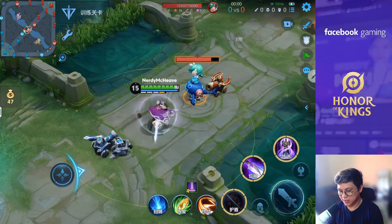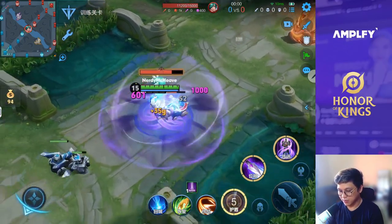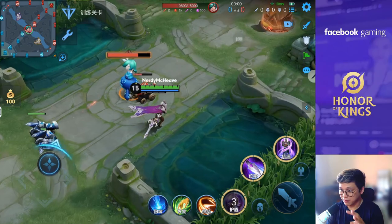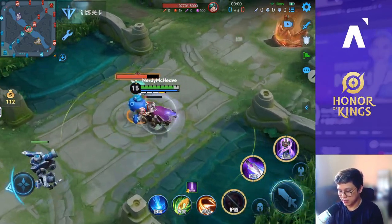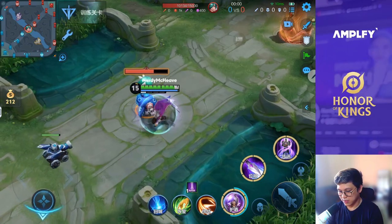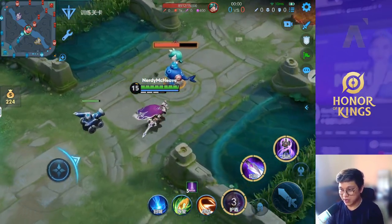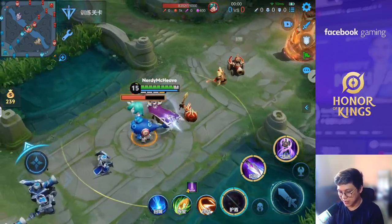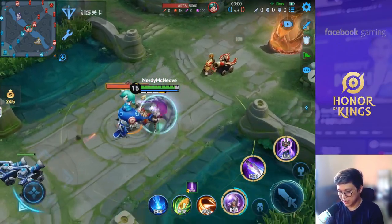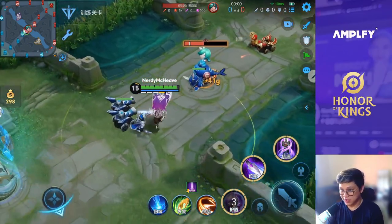His first skill is basically just a shield. And then after a couple of moments, you can trigger it again and it will provide a burst of magic damage in the surrounding areas. You can also just let it be — it will detonate on its own. So that's additional shield as well. That is his first skill.